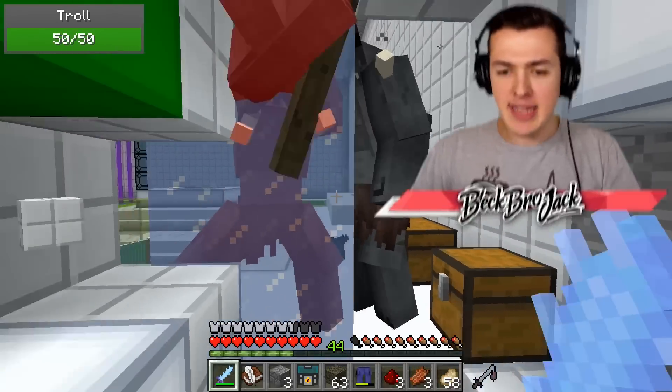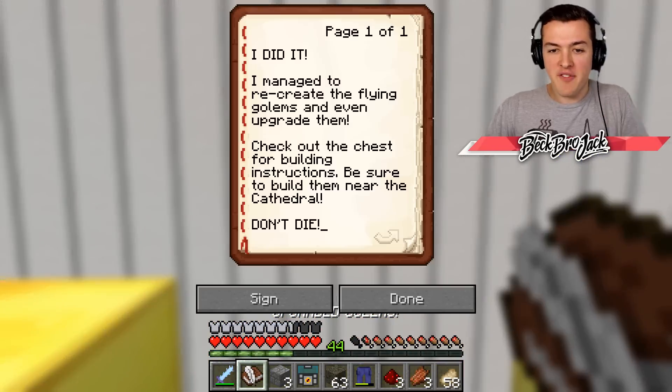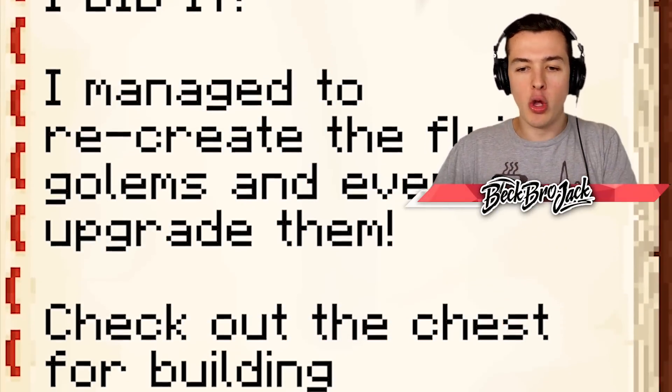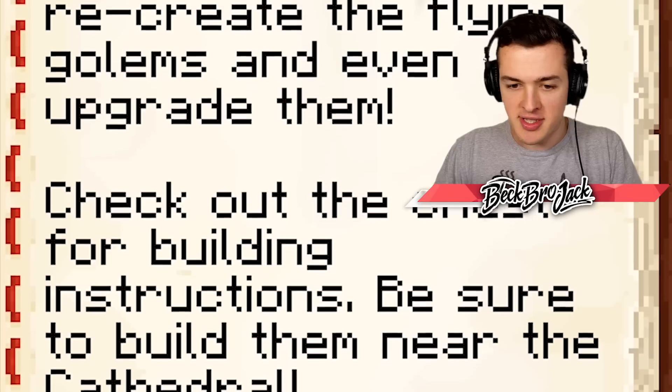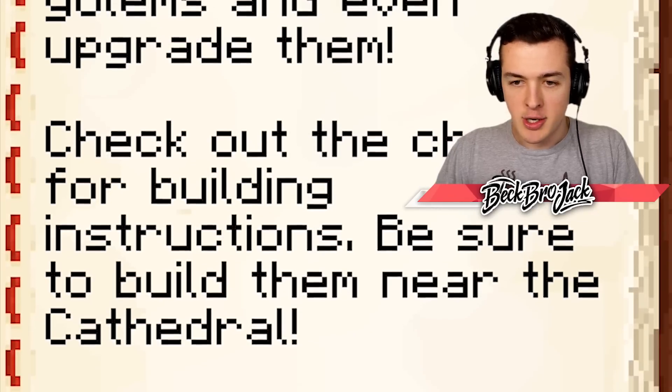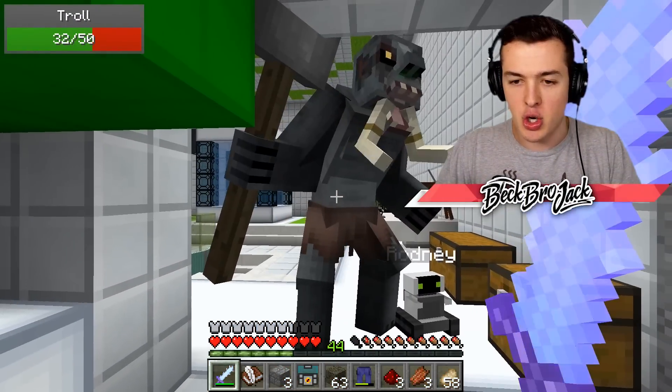Bessie said she was able to come up with something, but I need to read the book first. It's called Upgraded Golems. 'I managed to recreate the flying golems and even upgrade them. Check out the chest for building instructions. Be sure to build them near the cathedral. Don't die.' No promises there. Roddy, you're dealing with the trolls — no wait, you're literally helping the trolls. This is exactly what I expected out of you.